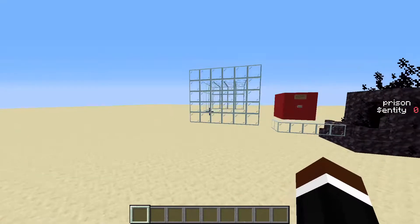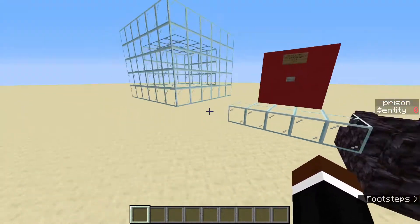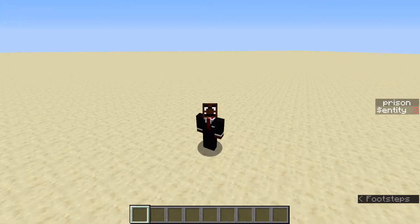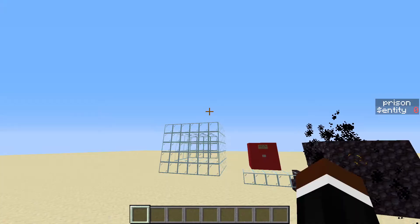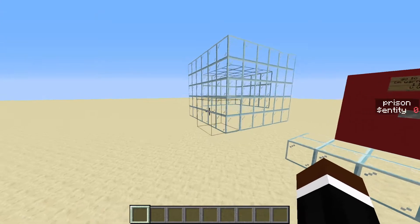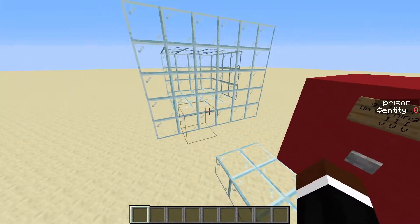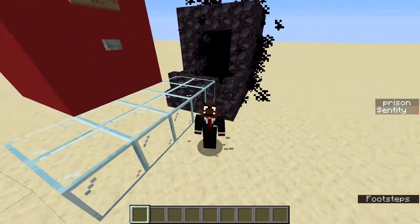Basically, if you're within a certain distance from this armor stand, you consistently get the tag of 'prisoner.' Once you have that tag, a bunch of commands target you because you have that tag. If you're within the certain distance you get the tag, and if you leave that distance from that armor stand specifically, you get teleported back into the cell. That's how I made it spectator-proof and teleport-proof — you just can't phase through it.